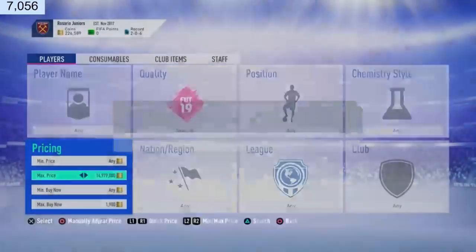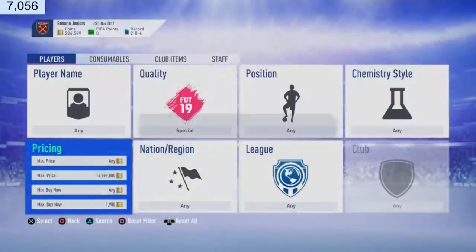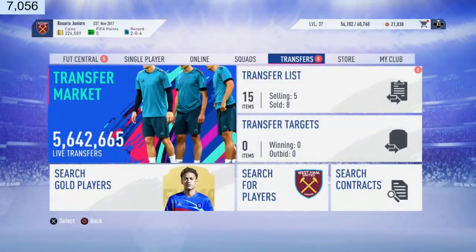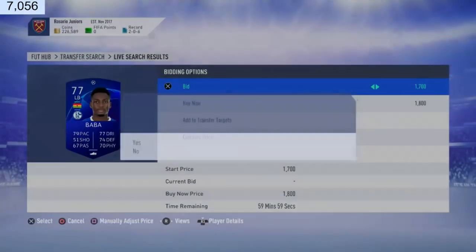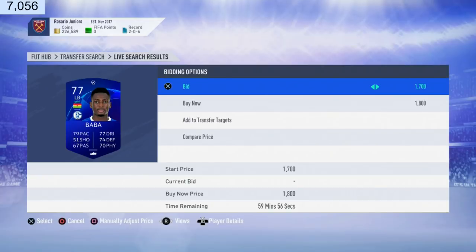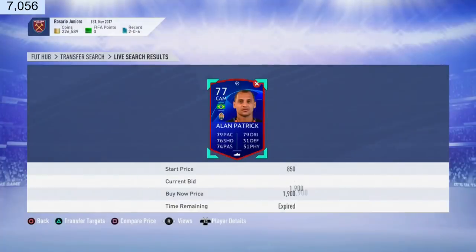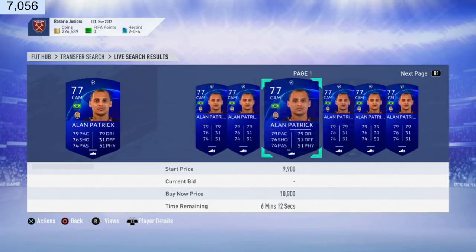There's quite a bit of competition on this one so you need to be quick. It's 1 p.m. so deals might be a little slower but they will pop up. There we go — 1.8k for Baba, let me check how much he goes for. Baba goes for 3,000 coins — that's a 1,000 coin profit. Next search, 1.9k — Alan. He's going for 2k, so that's calm.